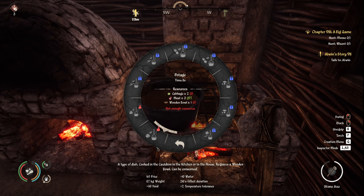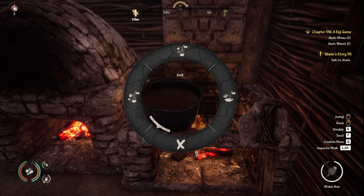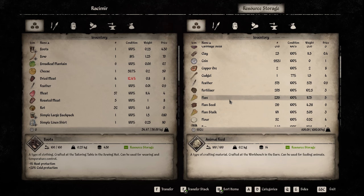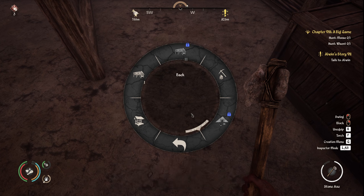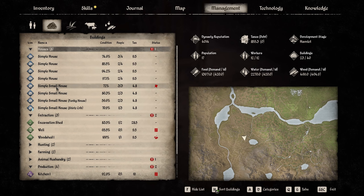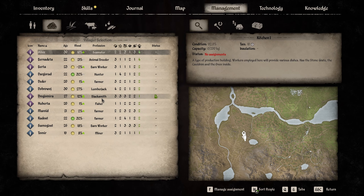I've got loads of cabbages. Maybe I should get someone working in here as a chef and get them to make potage. We can make the normal one though — I reckon we could do that. Let me go and check bowls — I was making them at one point, but I think I stopped because we were making other stuff.